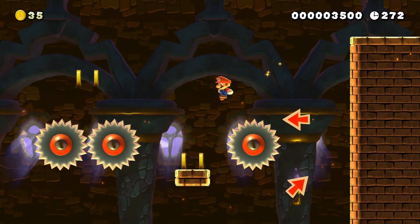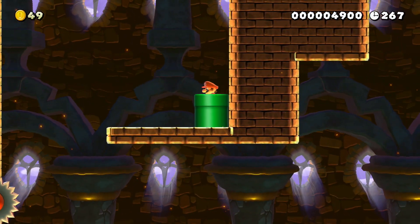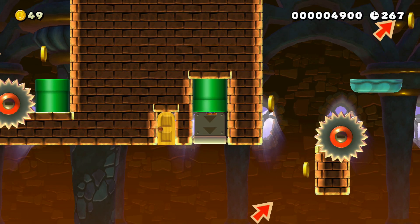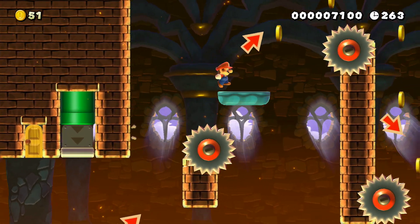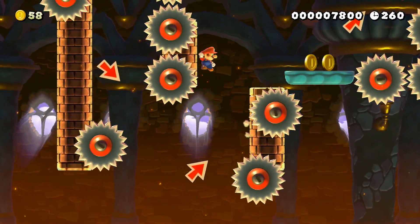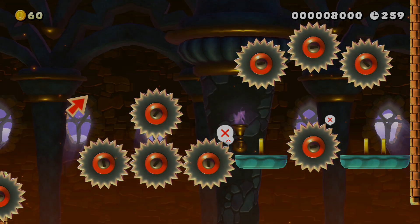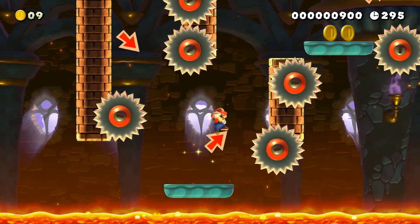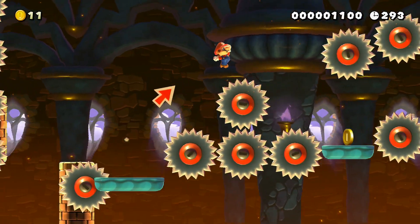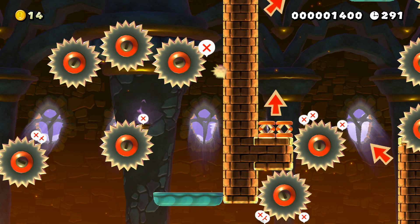Don't you dare fall down, Mario. Oh, look at that for skill — or luck. Third section of the level, blue platforming now so it mixes it up a little bit. I didn't quite jump far enough. Each section uses a different theme, so to speak. The rising lava. I don't think you're supposed to go that way — I think you're supposed to go down.